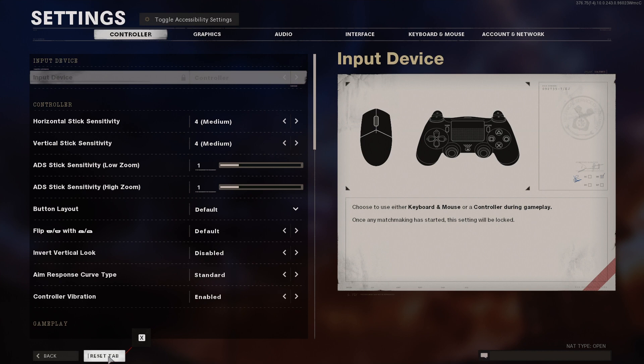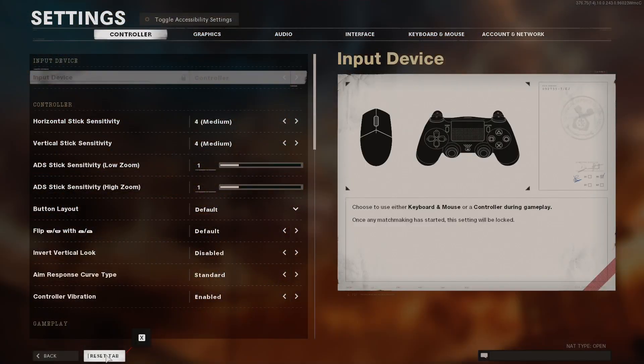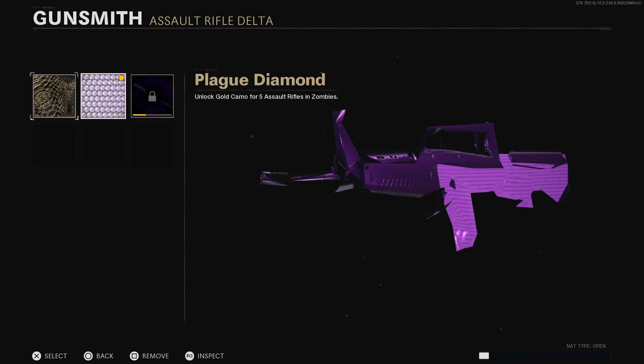Now have your friend bring the party back to the main menu. Settings will close, so open it again with the mouse, and then have your friend bring the party back to multiplayer. Once in multiplayer, using the controller, equip the same camo again.